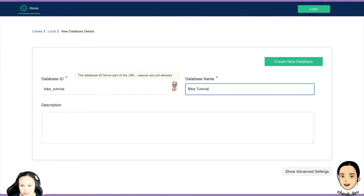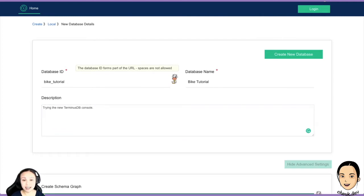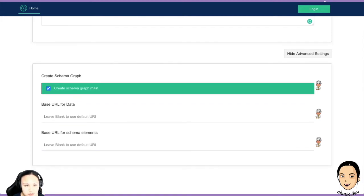This is the name, like before. Description: 'Trying the new Terminus DB console.' You can put an emoji here if you want, but I'm not going to do that. Let's go to advanced settings — we can have a look. Create schema graph: you want this. Please don't mess with it without good reason, because for your database to work you need a schema graph. Without a schema graph you can't really store data properly — but you can create a schema-free database, though it's very tricky and more for advanced users.